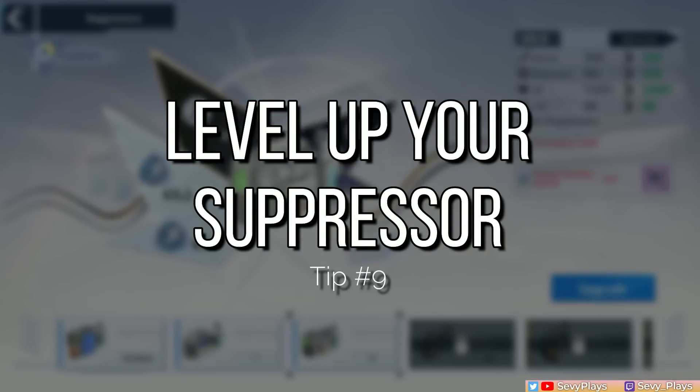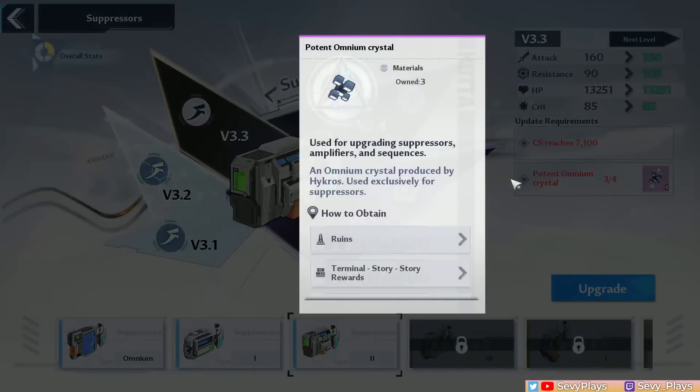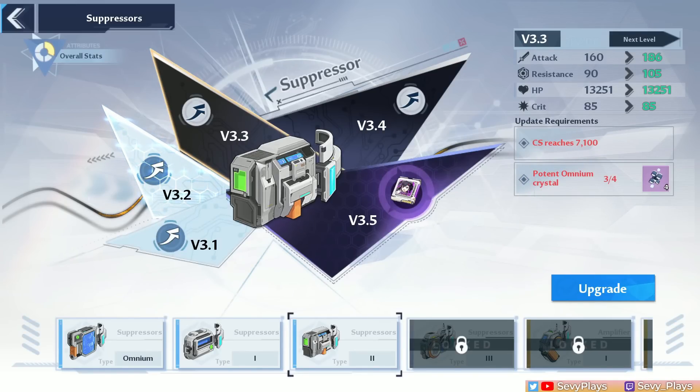Number 9 is to level up your suppressor. In order to level up your suppressor, you need potent omnium crystals. However, once it reaches level 3, it's no longer based on your character level but on your CS. So you need to keep leveling up your weapons, matrices, and equipment to keep adding CS, and that will allow you to level up your suppressor further and gain more stat increases.